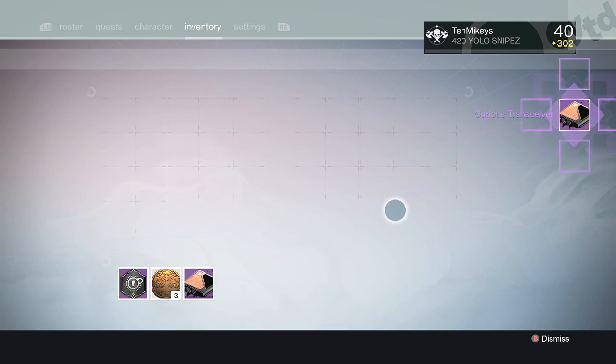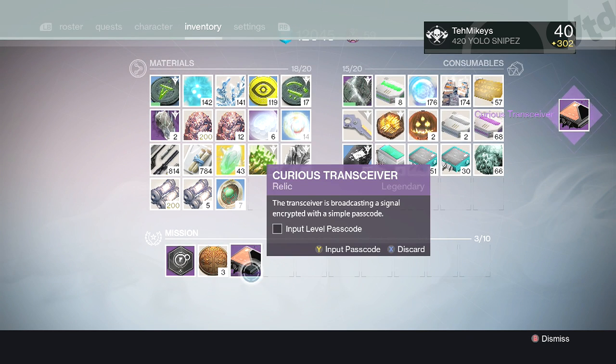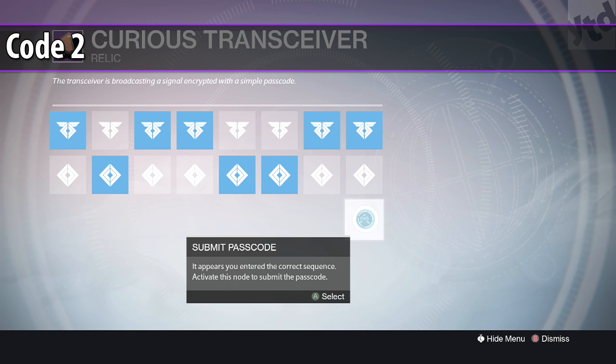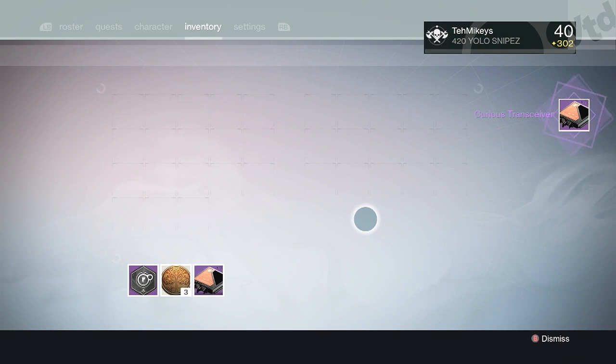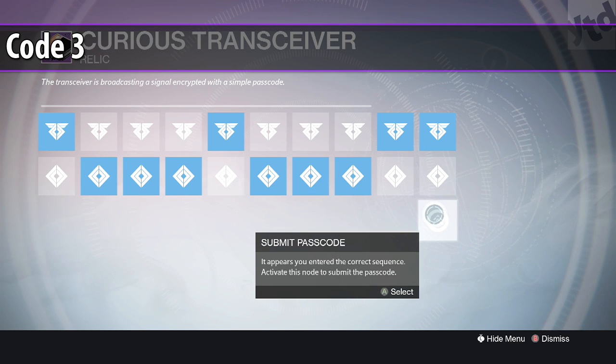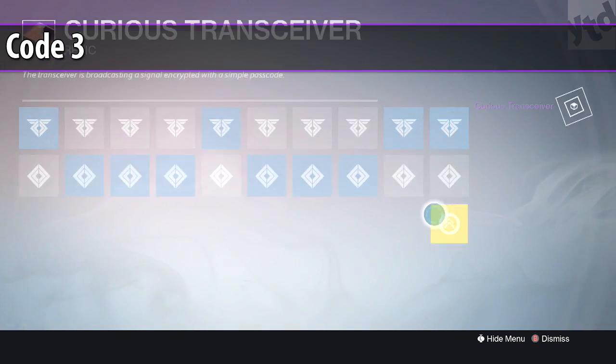Go ahead and click on that and now we have the next screen. I'll go through it pretty slow — it's: 1, 2, 1, 1, 2, 2, 1, 1. Click submit passcode and it'll tell you 'it appears you entered the correct sequence.' You get another one — same thing. For number three: 1, 2, 2, 2, 1, 2, 2, 2, 1, 1, 1. Then you can submit the passcode.